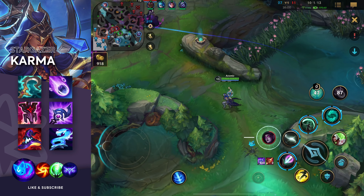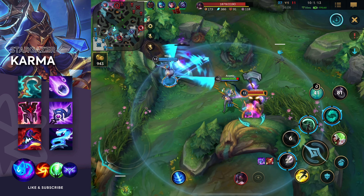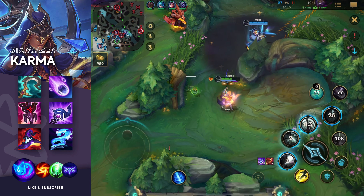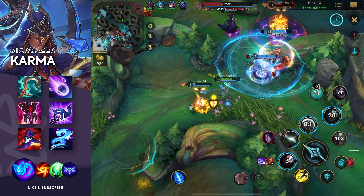That's just insane. If you're using an enchantment like meteor, you can spam it because you're playing support and constantly getting assists. With Karma, you even get a lot of kills. So you can just keep spamming your enchantment.